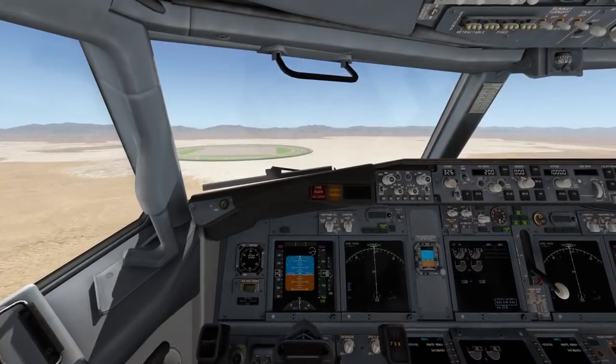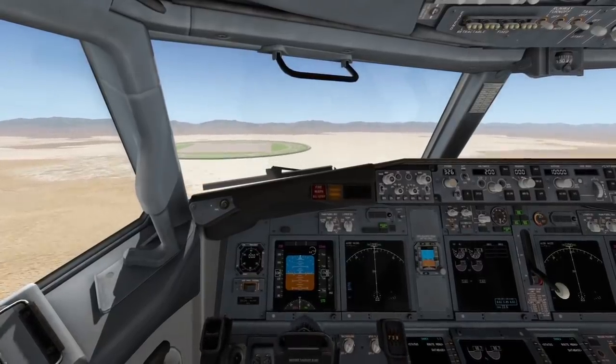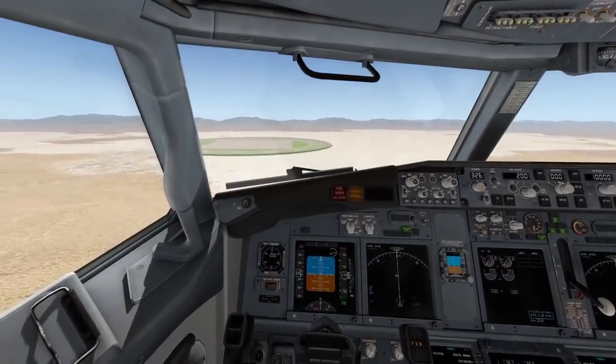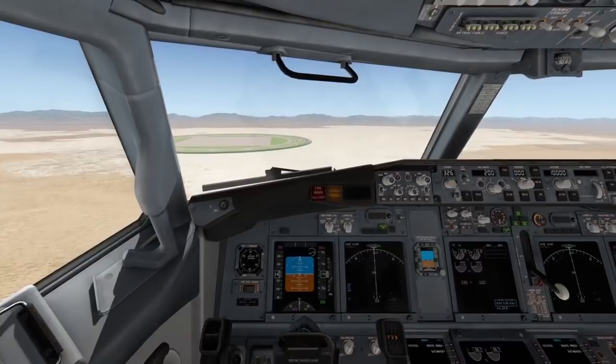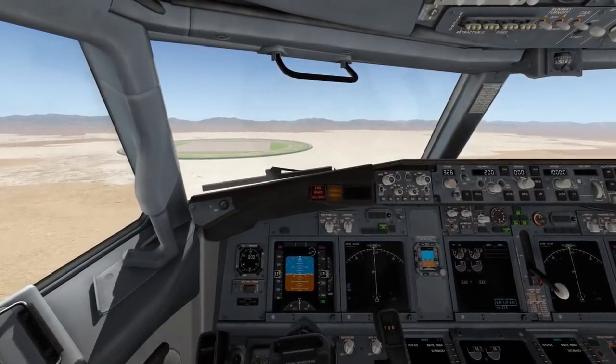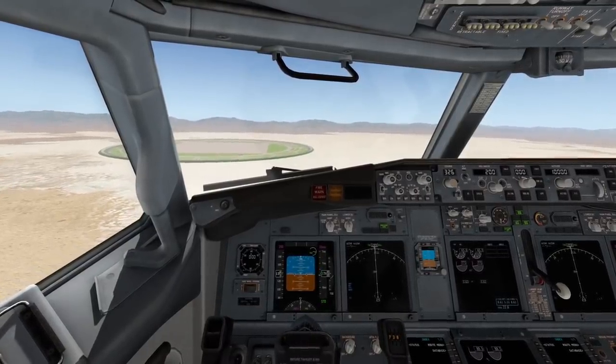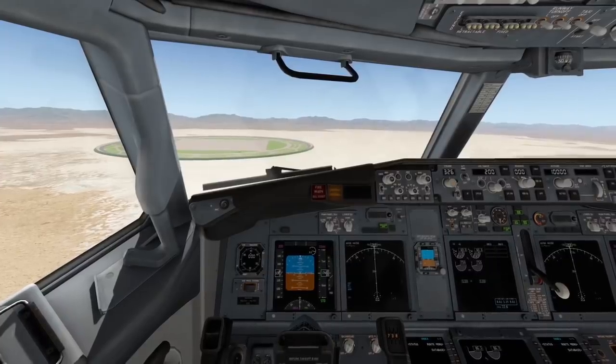Another benefit is that you can fly in from any direction. Obviously, a circular runway doesn't have a fixed heading — you can just fly in from any direction and also fly out to any direction. That is actually quite a benefit. I can just fly into this airport and land on the circular runway.